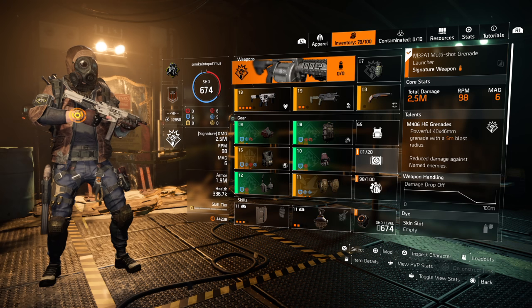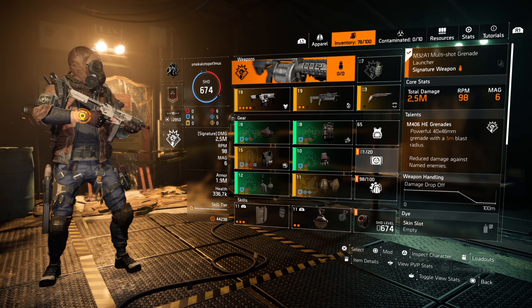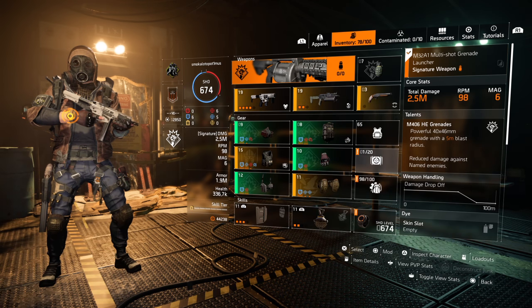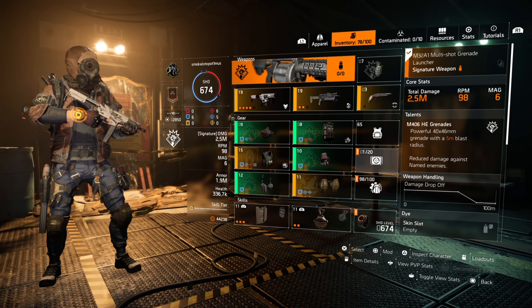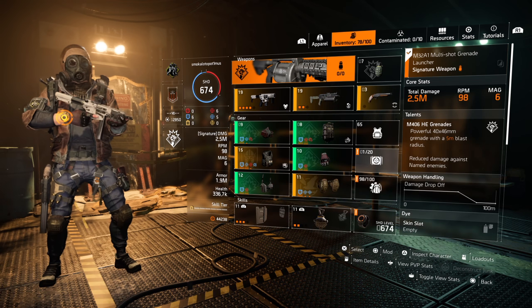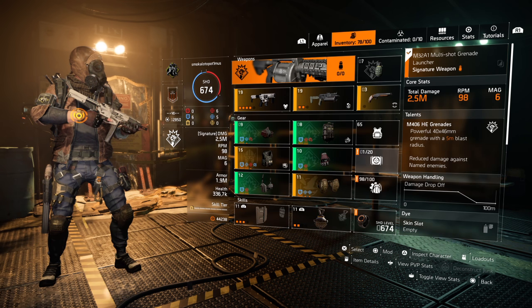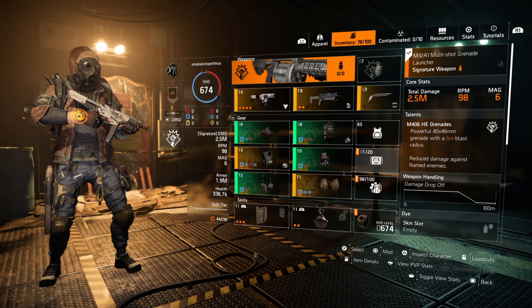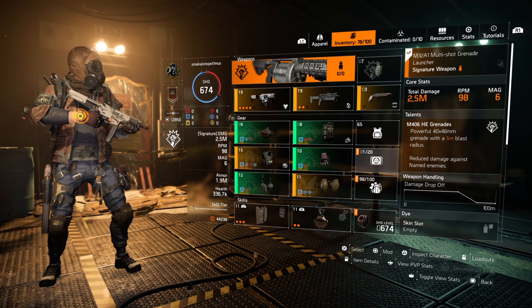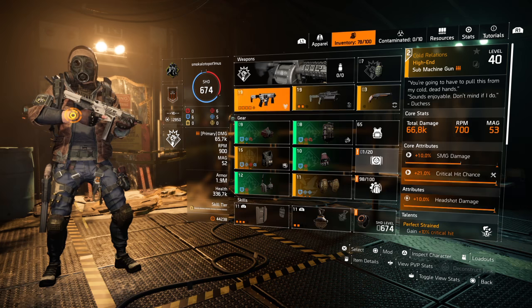Starting off, we are using the Demolitionist mainly for the 20% burn resistance, only for the dark zone, as it plays dividends with everyone running around with that Imperial Dynasty holster, which can be extremely difficult to counter. This build has the benefit of being able to face-tank someone — so if I do get burned I run at them and spray one of these two weapons around them, which will stop them from effectively shooting you until the burn duration has finished.